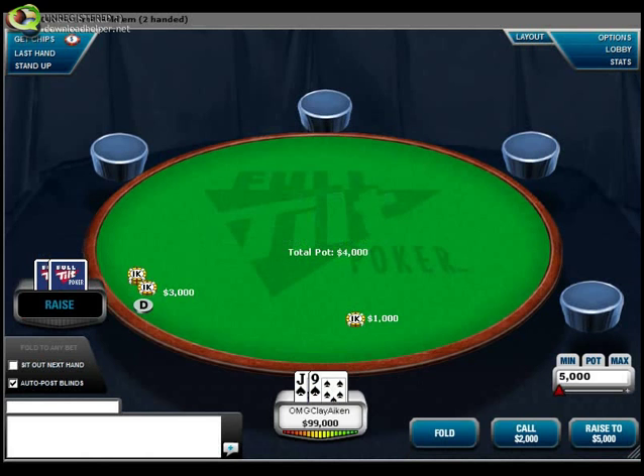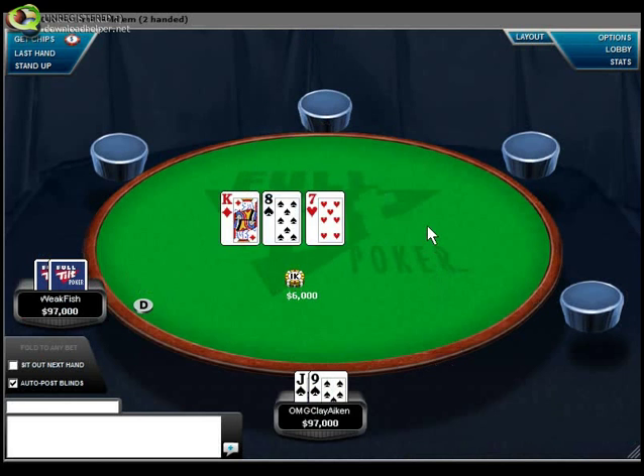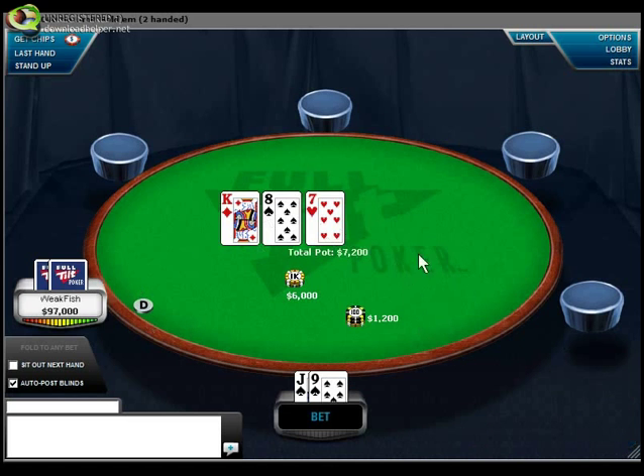Here we are again with the same weak fish opponent. This time we have Jack-9 suited and we call in the big blind. Here we flop a little bit better — King-8-7, we have a gutshot, a backdoor flush draw, and two overs to the middle cards. This is a spot where every play becomes more valuable. A check-call becomes a little bit viable because we have some showdown value and legitimate equity in the pot. Check-raise is obviously more viable or more valuable, just because we have the extra equity. But again, we can decide against this particular opponent that a probe just works out much better.